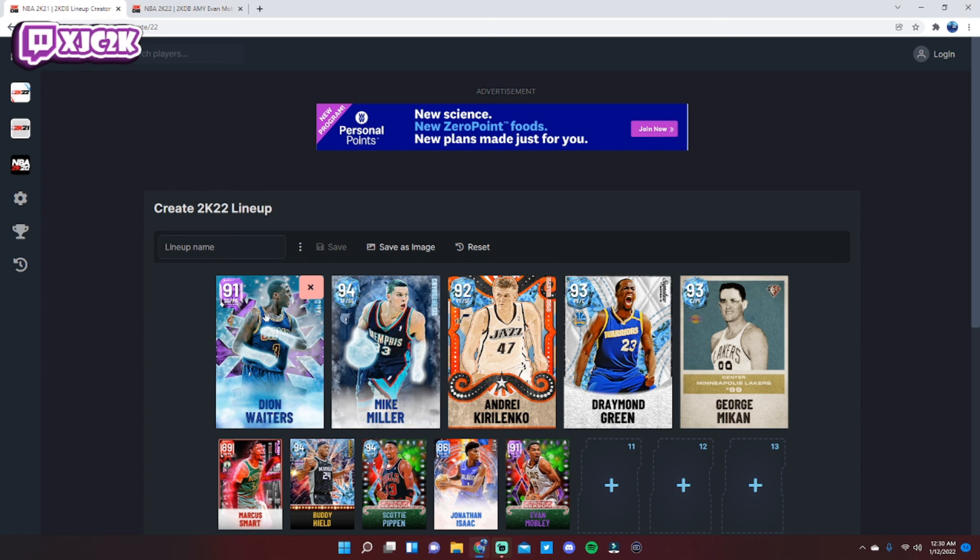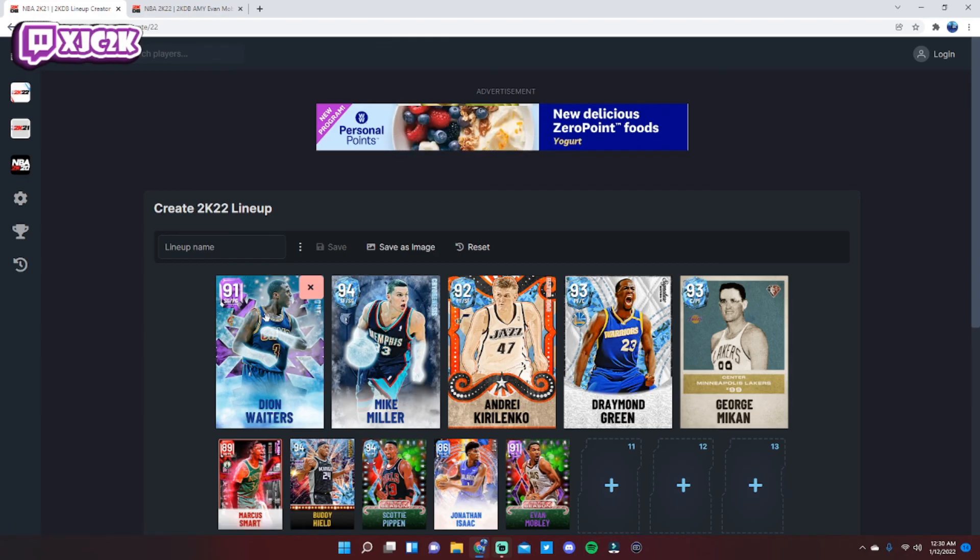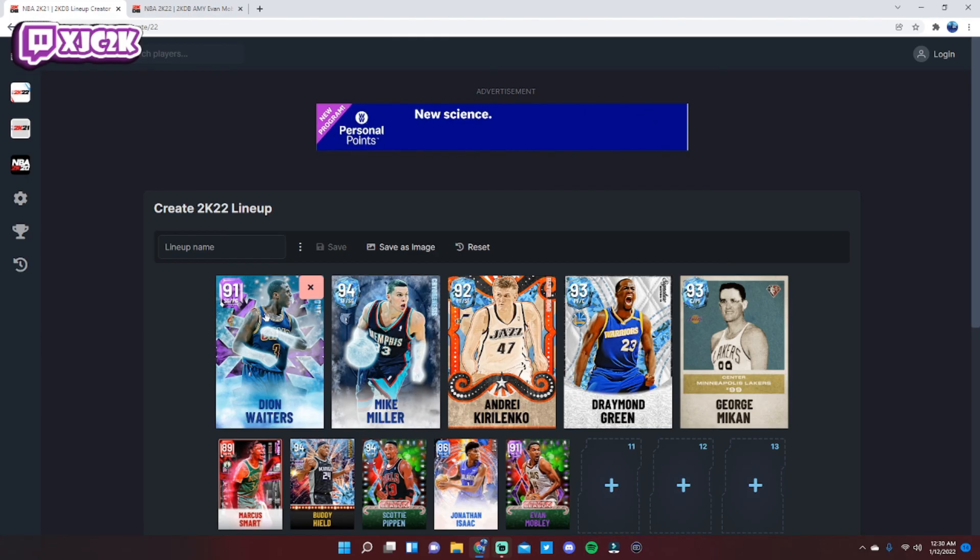In total, this team will cost you 90,250 MT — just barely over 90,000 MT — giving you a little leftover MT under that 100k mark. I think you could absolutely go 12-and-0 in Unlimited with this team, or at least 12-and-4 to get the Unlimited reward card and complete Showdown. This doesn't even include all the free cards you can run — Carmelo Anthony, Kevin Garnett, Allen Iverson, Gary Payton, Jason Richardson, Damian Lillard, and more. It's really easy to be a no-money-spent player this year and have a quality squad. Hopefully this video helps — if you enjoyed it, hit that like button, leave a comment, subscribe, and I'll be back with more 2K content very soon.